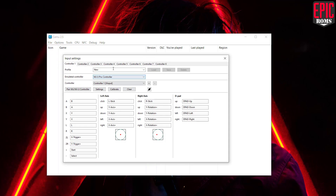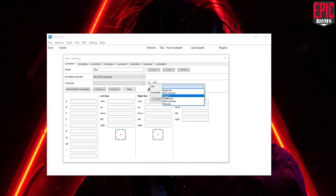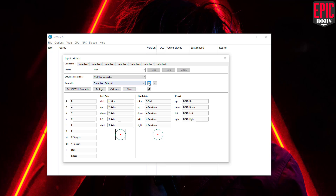Now, for the final step, we need to configure our keyboard and mouse. In the Input Settings tab, we have to manually add our controller and keyboard, so follow these steps carefully. Remember, you must always make changes in the keyboard tab only. Once you've set your keybindings, give a name to your profile and save it.